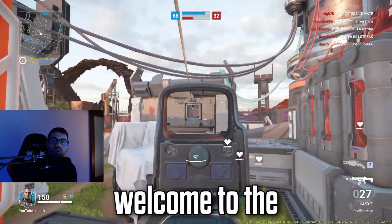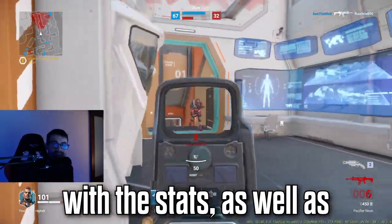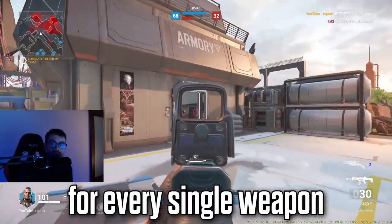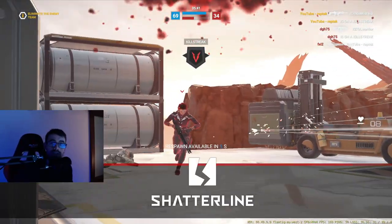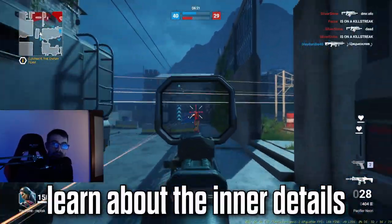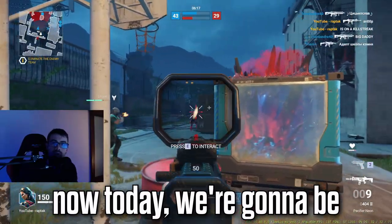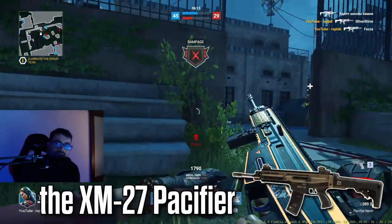What up guys, Raptac here. Welcome to the weapon guide series where we go in depth with the stats as well as some of the best attachments and mod combinations for every single weapon for both PvP and PvE in Shatterline. Make sure to sub if you want to learn about the inner details of this game's armory. Today we're going to be talking about the tier 1 assault rifle, the XM27 Pacifier.